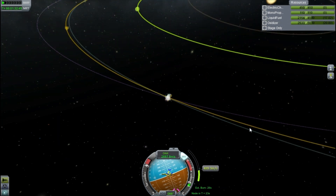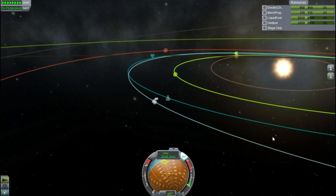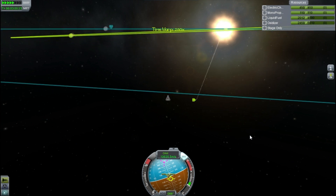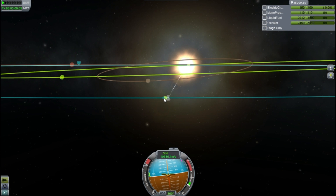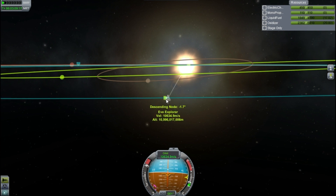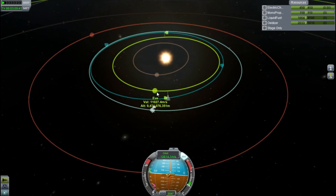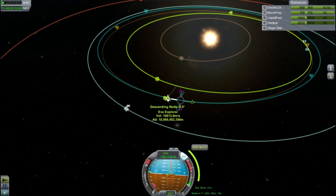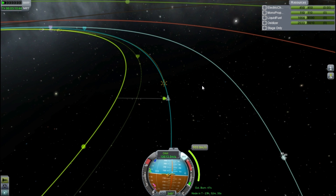You can see me burning prograde, getting our apoapsis way up, out of Kerbin, reaching escape velocity very quickly. As predicted, Eve is catching up with us since it's travelling faster. When we hit our descending node — basically the point where our two orbits cross — I burn directly north to change the inclination of my orbit to match that of Eve. And we are now in complete alignment with the Eve orbit, which means we can get an encounter. Our closest encounter lines are getting slightly closer with each adjustment, and eventually — we have an intercept!